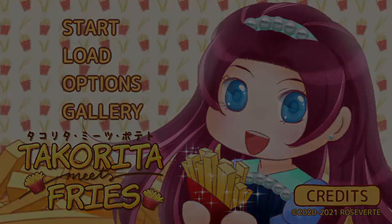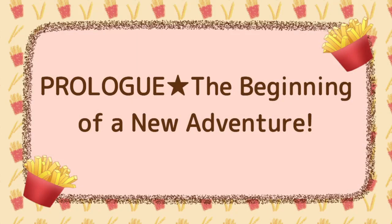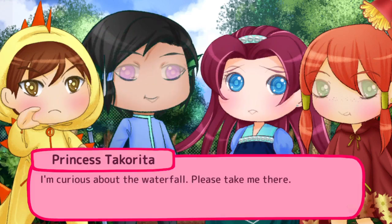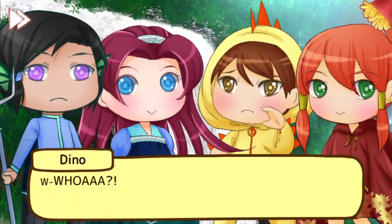Start again and select prologue, then press R1 as soon as the game starts to load up our quick save, and choose dialogue option 2. Play through chapters 3 and 4 again, but this time at the waterfall.